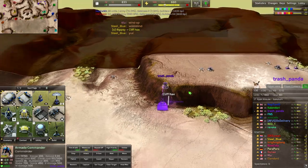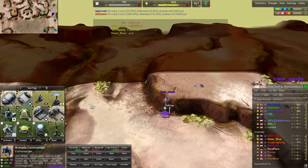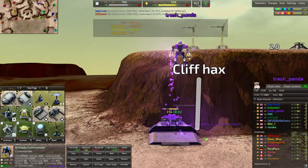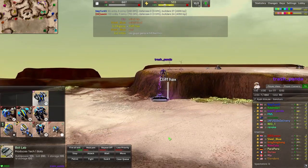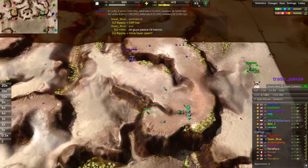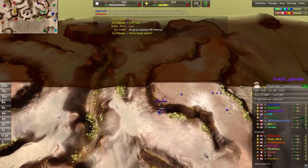Very interesting — Trash Panda is using the commander's lack of a vertical build limit to build a bot lab down on the front lines. That's actually really smart because it allows you to get units out front way quicker than you normally would.